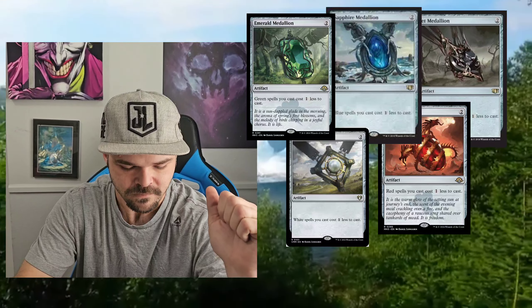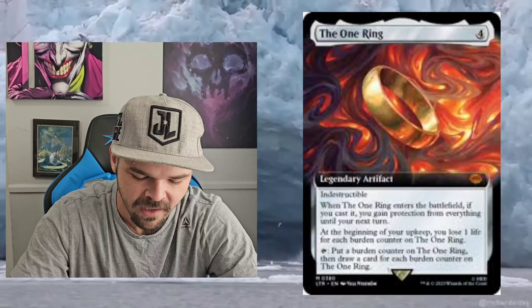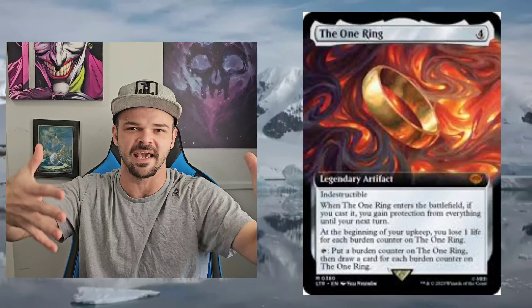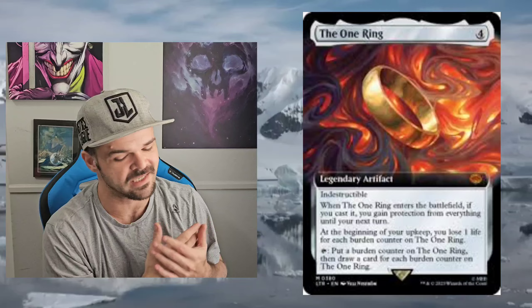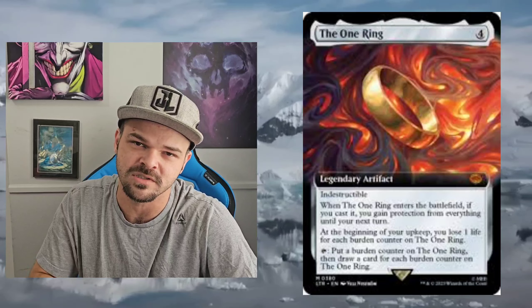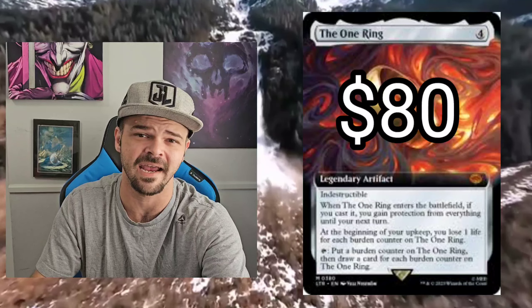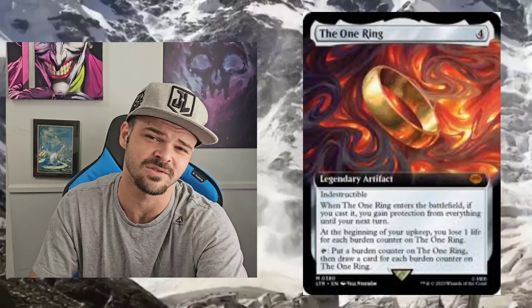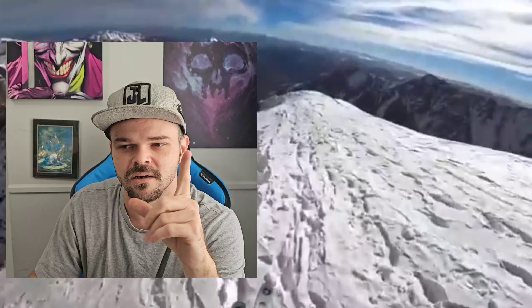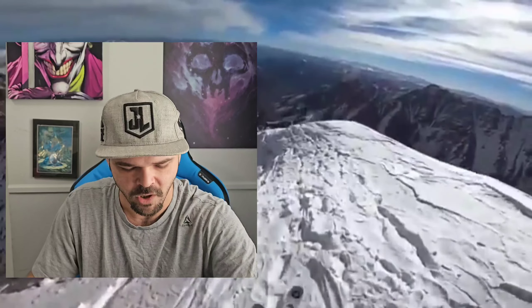The One Ring is definitely the best artifact, probably, in the whole game. It draws you cards, it has Indestructible, and it gives you protection. It can't be destroyed — you have to exile it. It eats removal almost guaranteed. Super good card that goes in every deck. I can see why some people want it banned, but I don't think it's that much of a problem right now. If you don't have one, $80 to $100 is a lot of money, but if you've got it, it's worth it. I'm probably doing a box break for one this weekend — you can sign up with the link in the description.